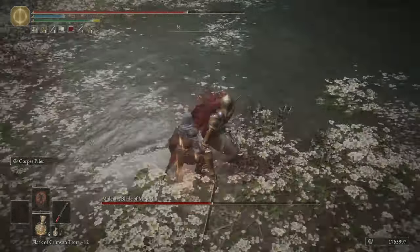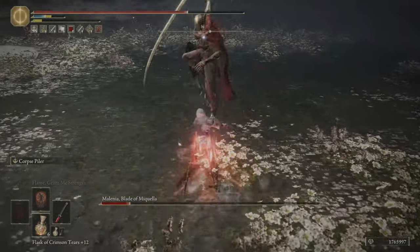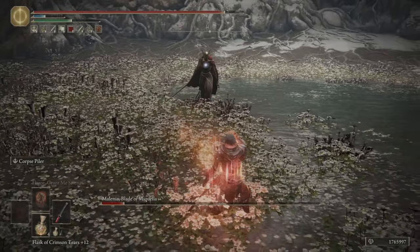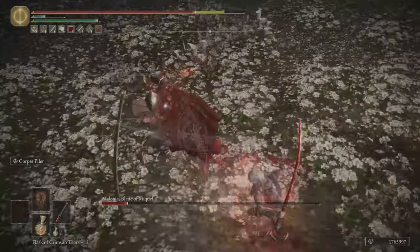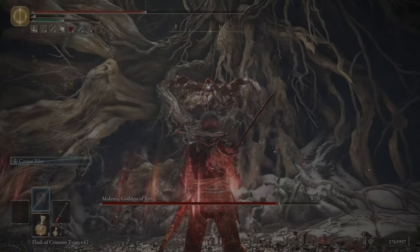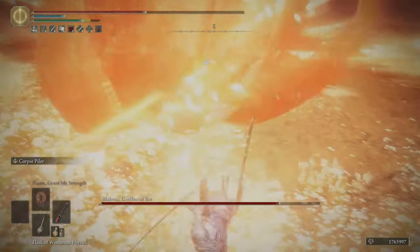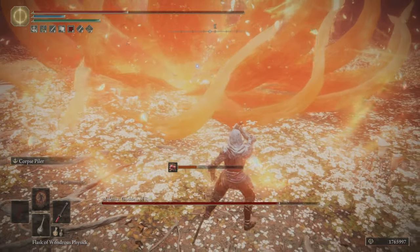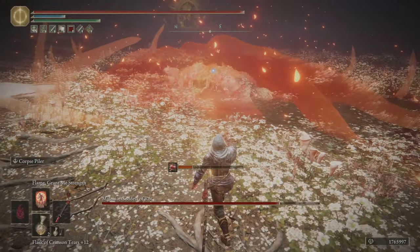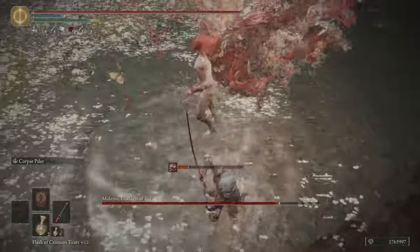One of my next builds will be showcasing it in PvP. The main bread and butter of the Rivers of Blood is the weapon art, which is Corpse Piler. It has good range, good damage, and good bleed buildup. It was very good before its nerf and it is still quite competitive after. It doesn't have quite the DPS of something like Scavenger's Curved Sword, however it is a single weapon that you can get in new game, and it doesn't require any special tactics other than pressing L2, so it's quite easy for people to pick up and play.